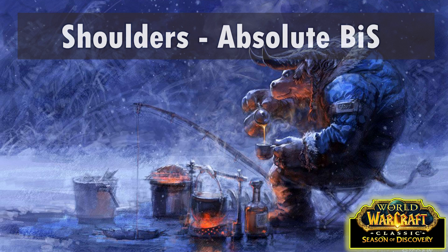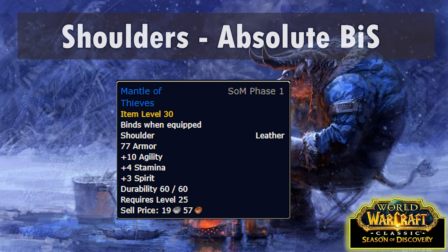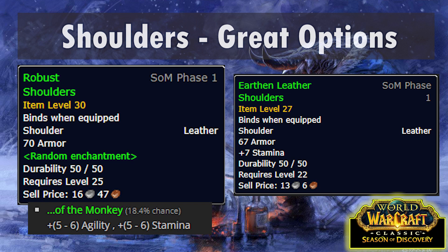Okay, shoulder slot. Our best in slot is Mantle of Thieves, a rare drop from Razorfen Kraul trash. It's about a 1 in 1000 chance to drop from each trash mob in a dungeon that's probably too tough for even a well-geared group. So once you've given up on that dream, there are other options that are pretty okay. Robust Shoulders is a BOE world drop and we're looking for one off the Monkey. The ideal would be off the Bear with Strength and Stam, but that doesn't appear to roll on these shoulders. Alternatively, Earthen Leather Shoulders are a good Stam option crafted by Leatherworkers.